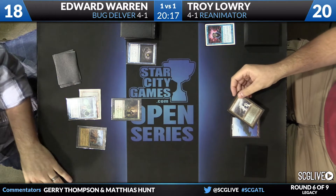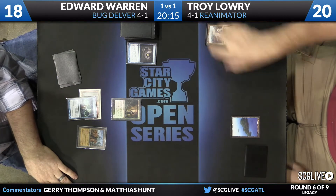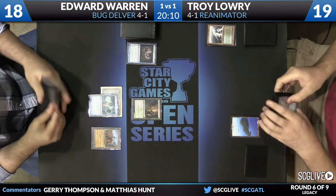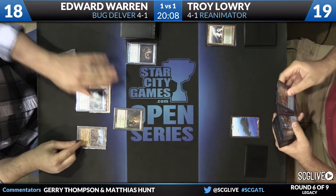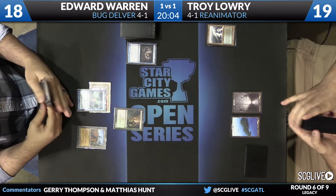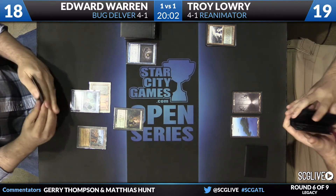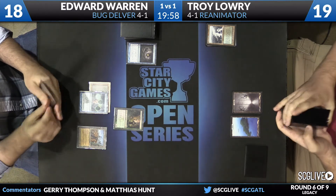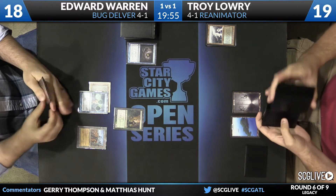There was not a land in the graveyard, so he couldn't make that Liliana that he may have wanted to get. Troy had a decision to make there — you could fetch main phase to play around Stifle from Eddie, or you could just hold the land. You have a bunch of lands, so you don't really mind if you get Stifled.